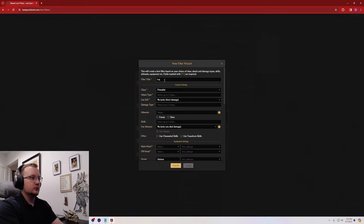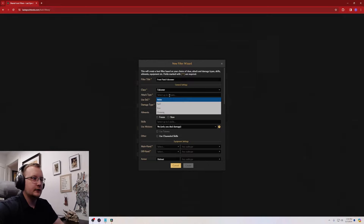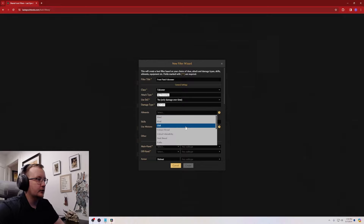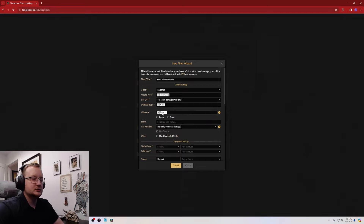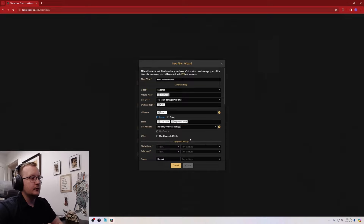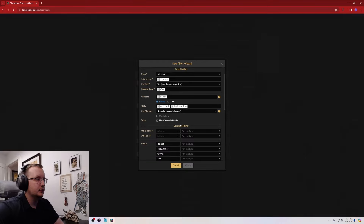For the filter title, we're going to make one for our Frostflask Falconer, so I'll type that in. For class, we'll go down and choose Falconer. For attack types, our Frostflask Falconer is a DoT throwing build, so we're going to select throwing. We use damage over time — yes, because that's the only damage we care about. And we do cold damage. For elements, I usually skip most of these to avoid over-cluttering the filter, but we'll add poison because our poison chance is converted to frostbite chance, and we'll add freeze. For skills, we use Acid Flask and Explosive Trap as our main two. We do not use minions, and we do not use channeled skills.